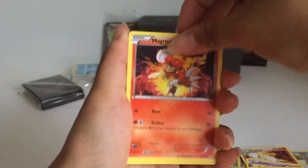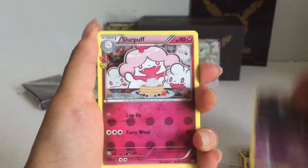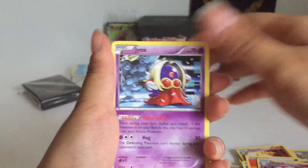A Zubat, a Slurpuff, and a Jinx. Trainer, Golbat, Magmar, Gastly, Energy, Tangela, a Zubat, a Slurpuff, and a Jinx.